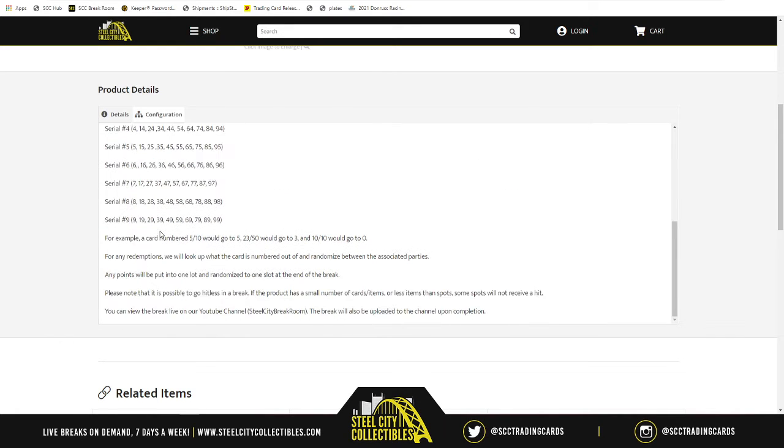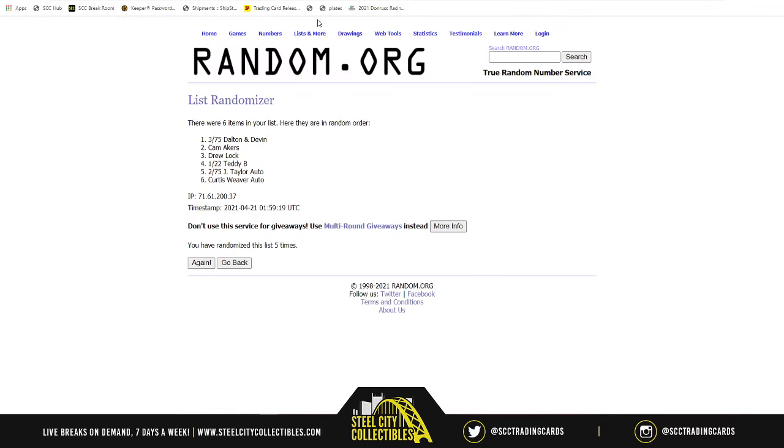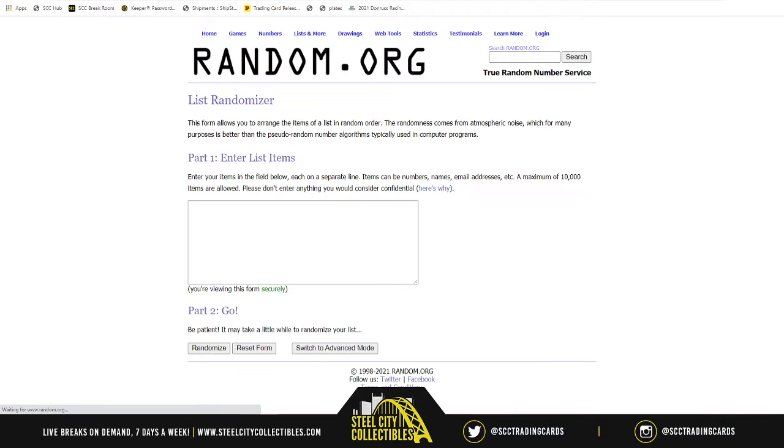Again, the number refers to the number before the slash. For example, five-of-ten goes to five, and twenty-three-of-ten-ten goes to zero. Any redemptions — we'll see what it's numbered out of and run a randomizer between the associated parties. For any Panini points, if there aren't any, we'll randomize all spots at the end of the break. Please note it is possible to go hitless, but I wish you all the very best of luck. Now let's get this party started.